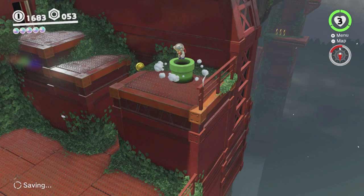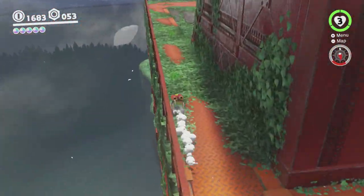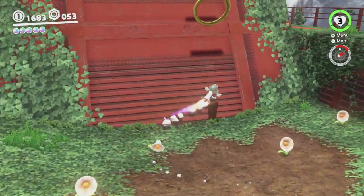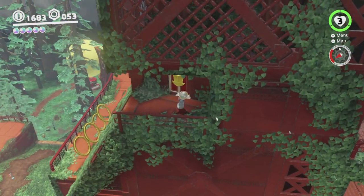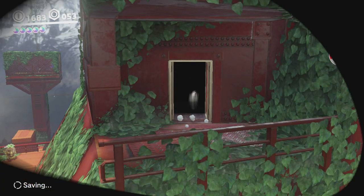There's another sub area just near this one which we'll be doing next. Basically, we want to go back down to the rocket flowers which are just over here, and we want to rocket flower all the way to the top. A single flower's all you need — easy. And there's a little door here we can go into, which gives us a different sub area.